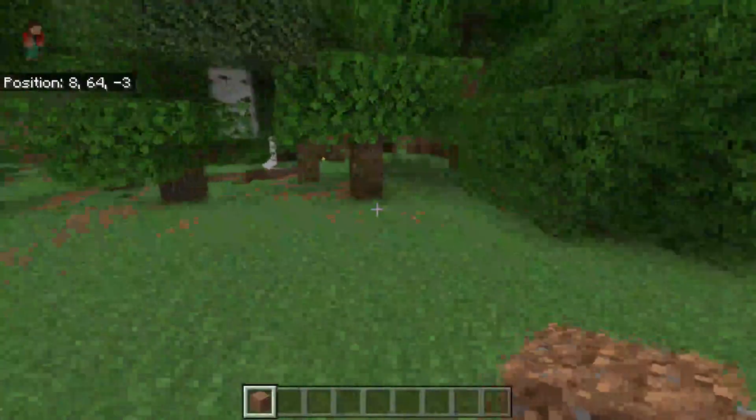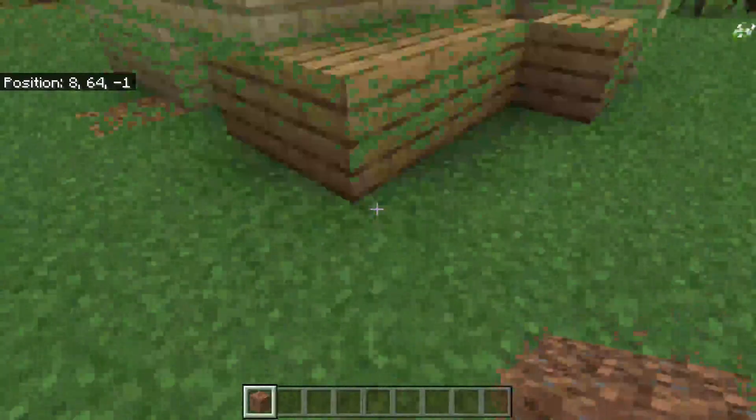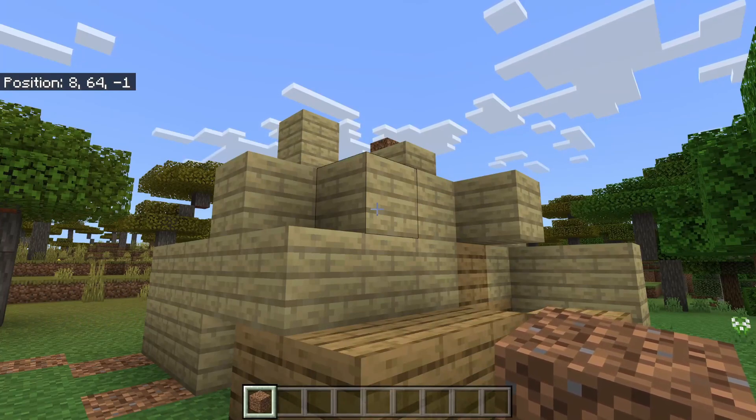In this case the second point will be down here — I want everything destroyed from down here down to this level. That's really important: the second set of coordinates needs to be at the lowest level. Once you're there, enable your coordinates again using F3 on Java, and now we have all the coordinates.